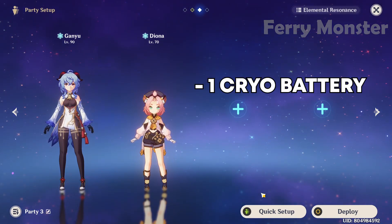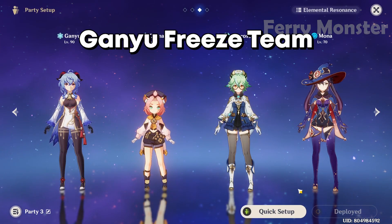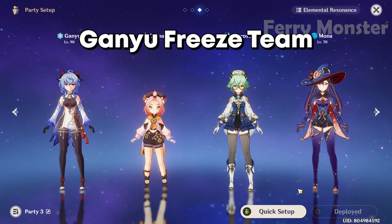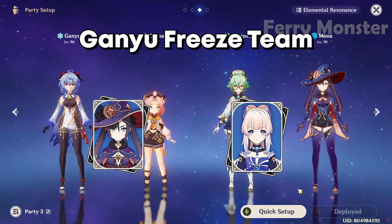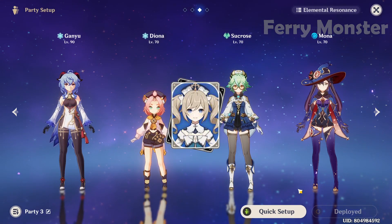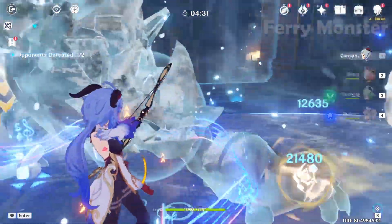For freeze team, it's very simple: you need one cryo battery, one anemo CC, and one hydro application. Best-in-slot: Ganyu as main DPS, Diona for battery and healing, Sucrose or Kazuha for anemo crowd control, and Mona or Kokomi for hydro. If you don't have Mona or Kokomi, Barbara works well — she's very underrated but still good.